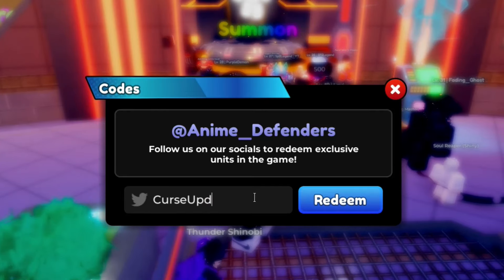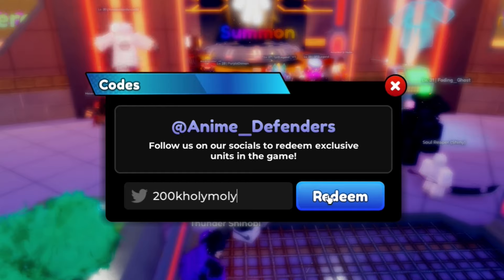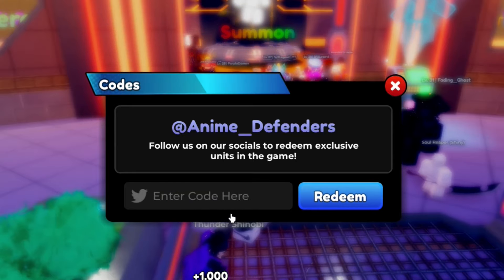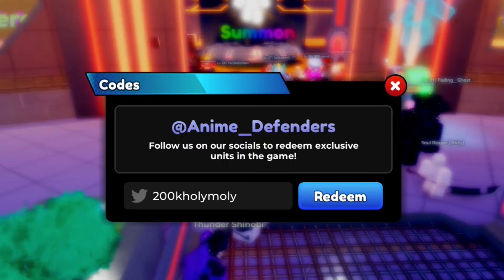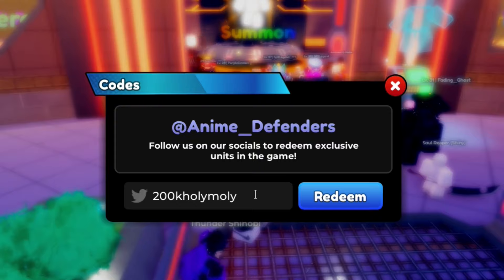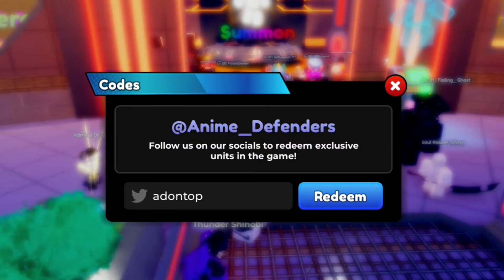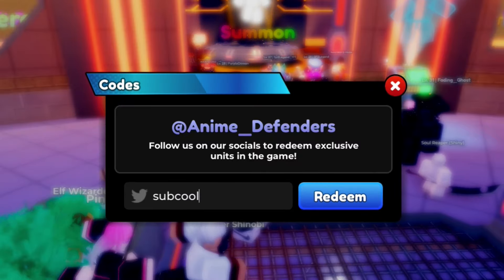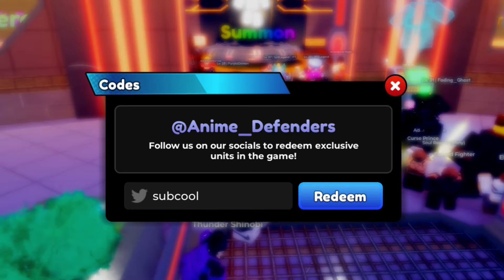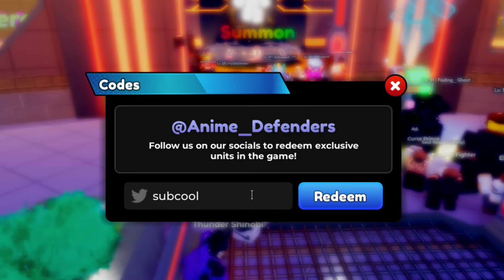First code: curse update — make sure you redeem that code in. We also got the next code which is 200k — that will literally give you over 1,000 gems, which is kind of crazy. That might be the most overpowered code we've got. We also got addon top, so redeem that code in as well. We also got the sub code — I've already used that, as you can obviously see. Another code we've got is sub 2 toadboy gaming, so redeem that code in as well.